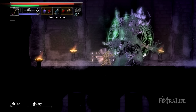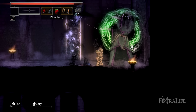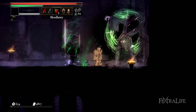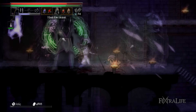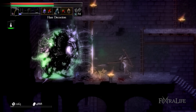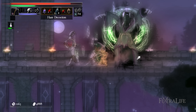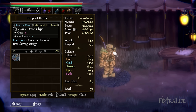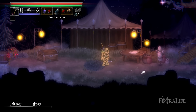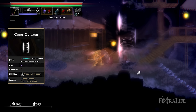The idea with this build is to run close to the mage and cast Time Column, followed by Time Blades and Phantom Volley. While under the effect of Time Column, the mage will move incredibly slowly but take full damage from all of your attacks, allowing you to lower its health by a great portion or even defeat it before it has a chance to escape to the next location. Time Column creates a small column that slows down time for enemies and projectiles within — mages move very slowly and won't be able to retreat, allowing you to land all of your hits and spells.